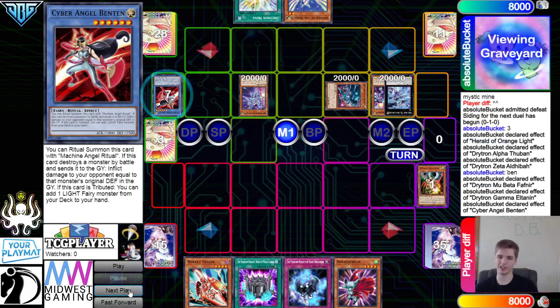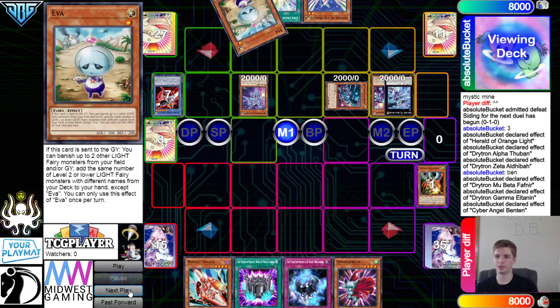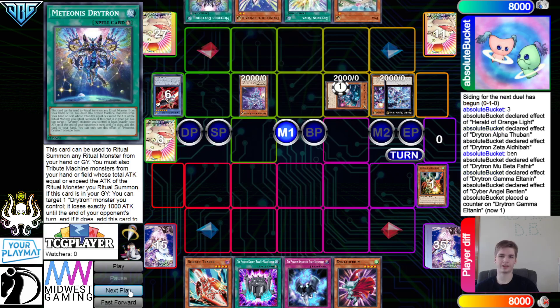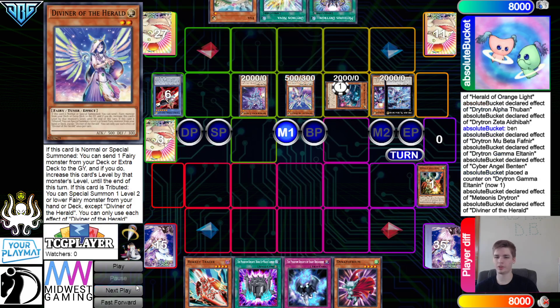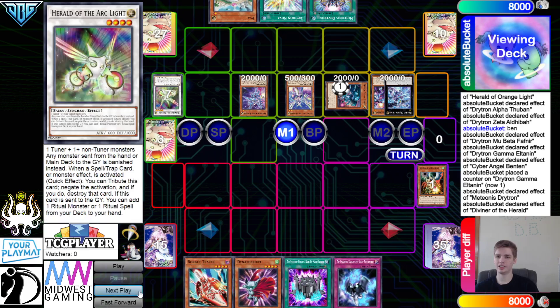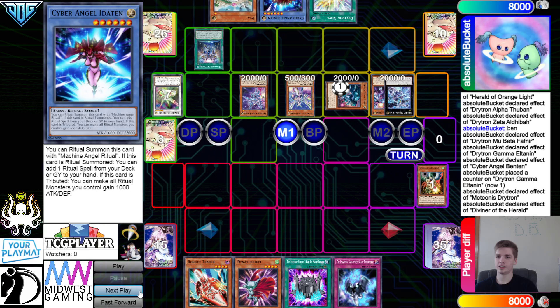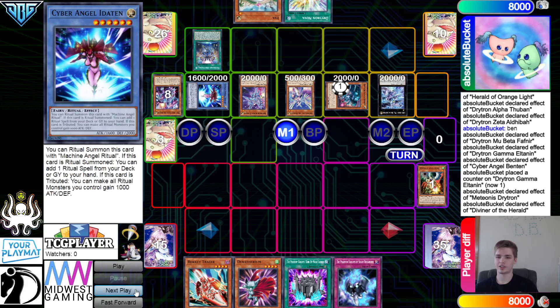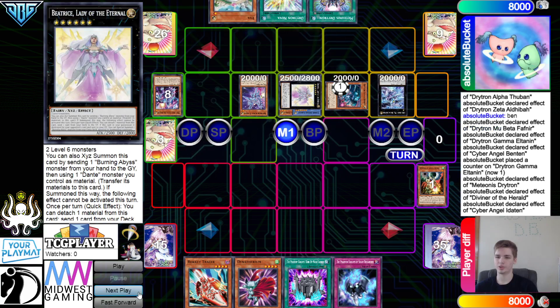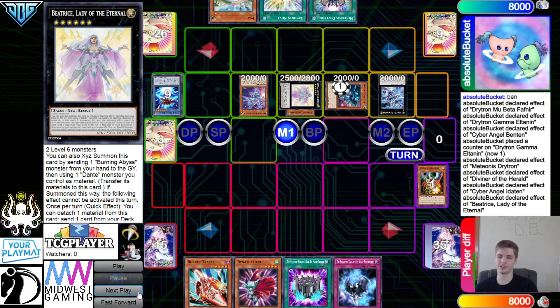They activate and summon Bend 10 by detaching Gamma, effect tribute Bend 10, summon back a friend, then Bend 10 effect searches another Light Fairy — this time grabbing Eva. Then the ritual spell effect adds itself back, targeting Gamma. Normal summon Diviner, Diviner dumps the Herald, and Herald effect searches — that goes to search out Idaton.